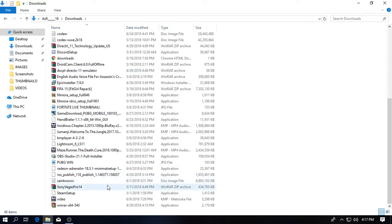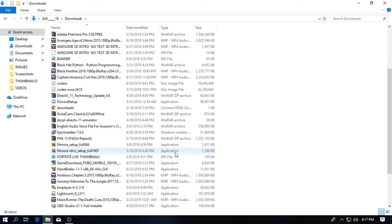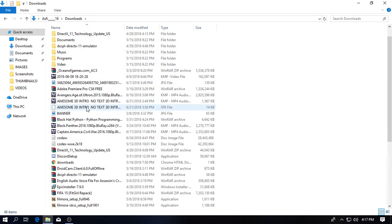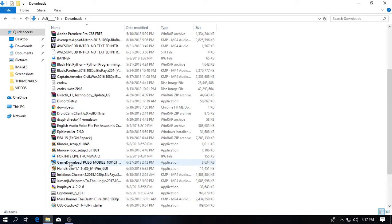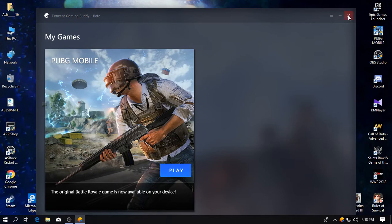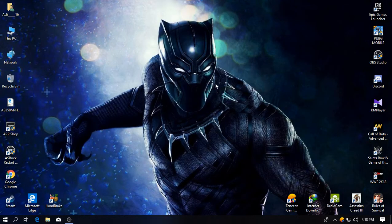So I will show you. Here you guys can see game download PUBG right here. I have already installed it, so I don't need to. After you have finished that, just press the Tencent Gaming Buddy, press OK, and if you play, then you are going to play the match.